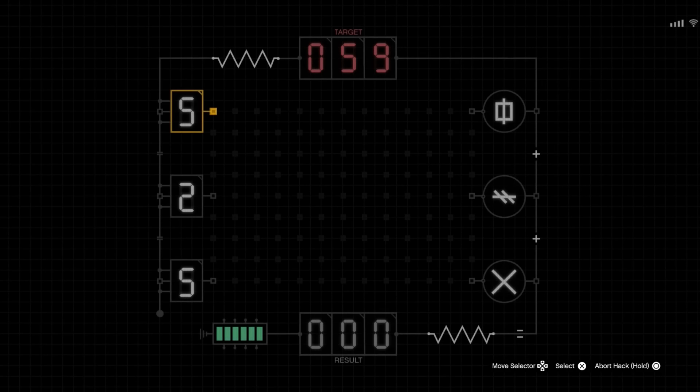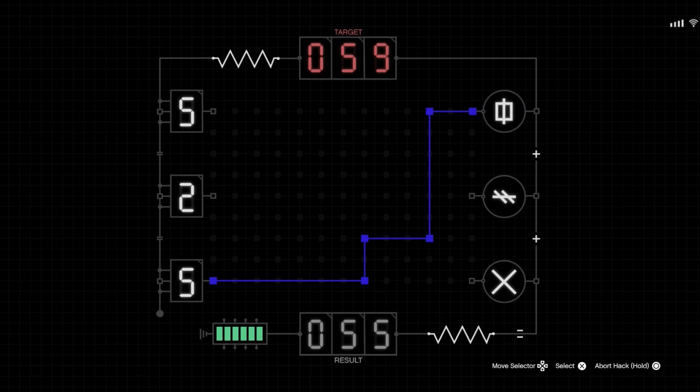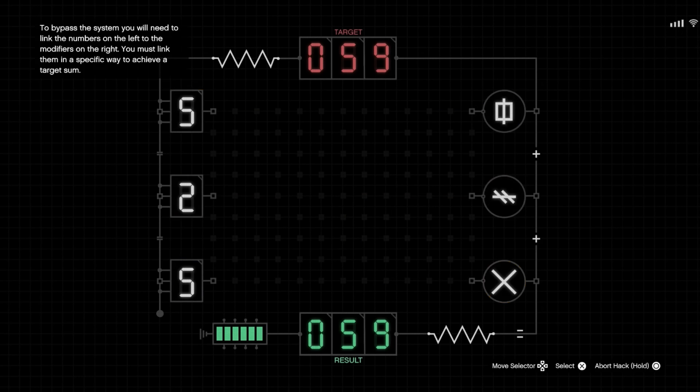I hope you didn't skip your math class today. So that's times one, times two, and times five. We need times ten, times one, and then times two, which gets us 59. Easy.